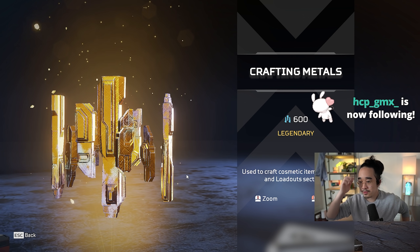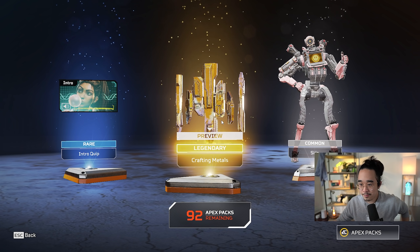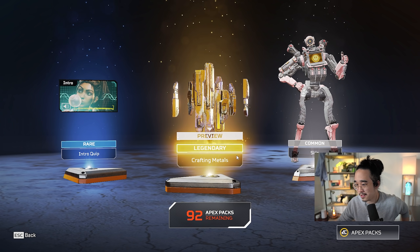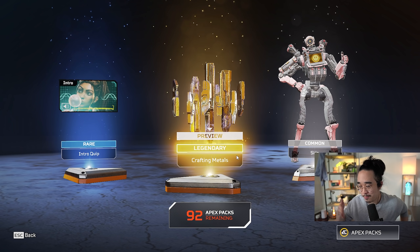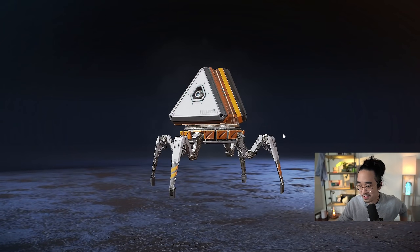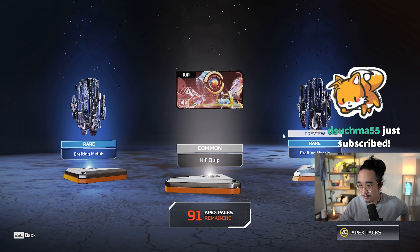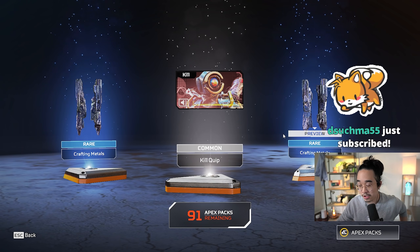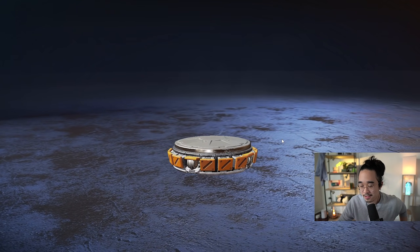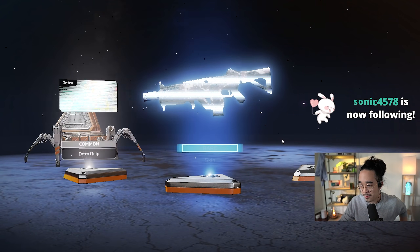So yeah, heirlooms are 1 in 500 — okay, I shouldn't say it's 1 in 500, that's actually kind of misleading. It's guaranteed to be your 500th pack if you haven't gotten one already. That does not mean it's a 1 in 500 chance necessarily — it could be a 1 in 1000 chance. But Apex has a hard guarantee at 500 for the heirloom drop. It could theoretically be 1 in 1000, or 1 in 700, or 1 in 10,000 chance. But Respawn coded it to give you an heirloom no matter what after 500.